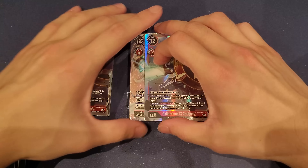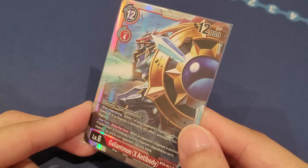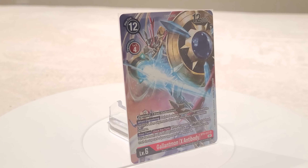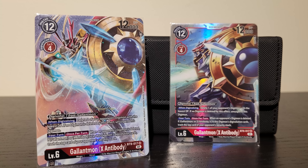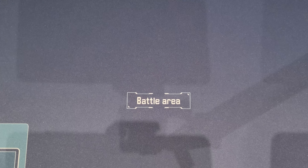Then we have the X Antibody version — the brand new Gallantmon support, Gallantmon X Antibody. It digivolves for one on top of Gallantmon, and when digivolving, deletes one of your opponent's Digimon with the lowest DP, which is great when they have one small thing floating on the board. However, if we don't delete anything, we get to unsuspend this Digimon — and actually, my main go-to combo is to want that second effect so we can unsuspend and make another swing. Also, its your-turn effect: when an opponent's Digimon is deleted and Gallantmon or X Antibody is in its sources, you can trash the top card of your opponent's security stack. No option effects or tamers can be activated — always very nice.